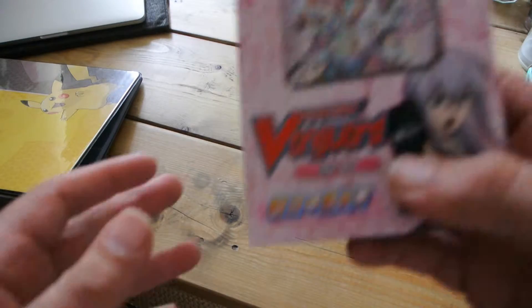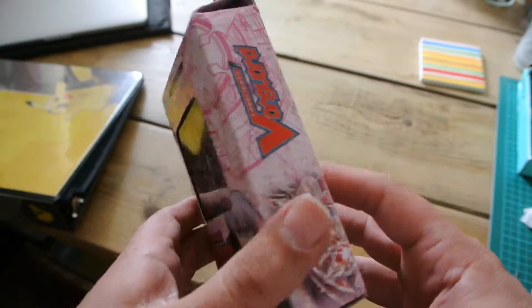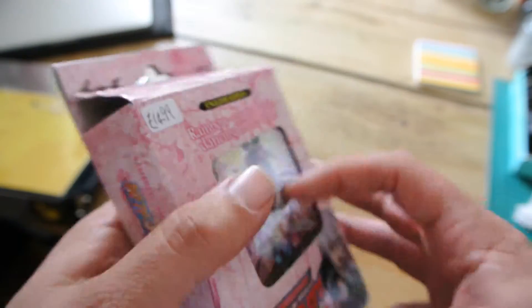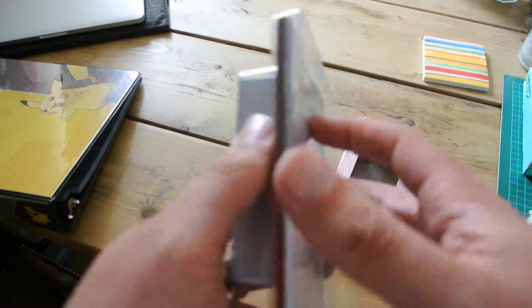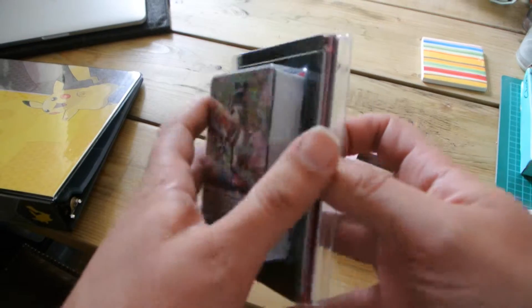This is the Card Fight Vanguard, and I've seen this in shops many times but I never really got around to playing it, trying it out, or buying anything. So this was kind of an impulsive pick-up, really. I was down in Cornwall for my holidays with my kids and my family. I saw it at a card shop and I thought that looked pretty cool. And there we go, let's see what we can get inside.